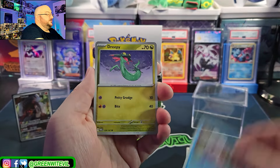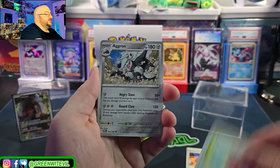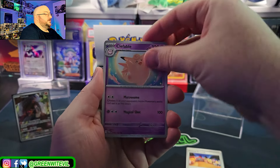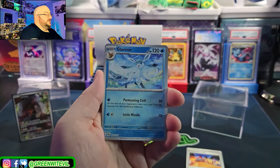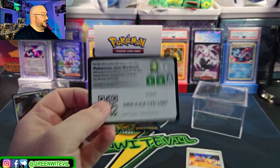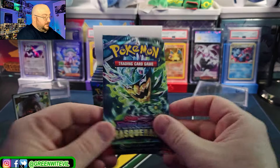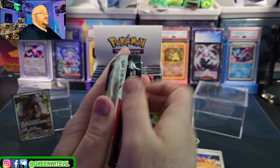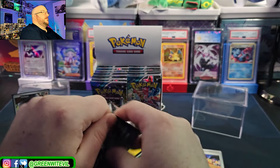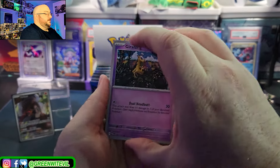Luxio, Goldeen, another Dreepy — good. Sandygast, Bug Catching Set, Aggron, Clefable, Tangela, Glaceon, Arcanine. So far just the Torkoal. We are trying here for Flacky and Diplin — I'll show you why. For those who don't really play the card game but might want to have a little piqued interest.